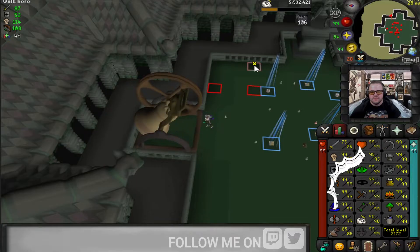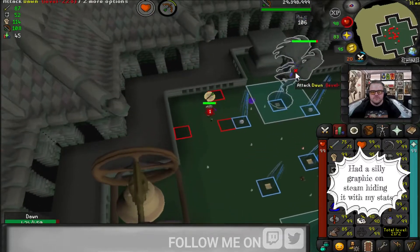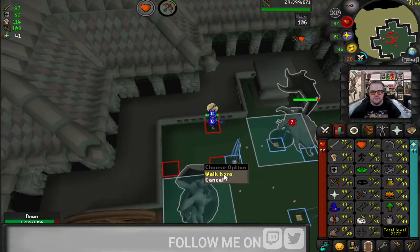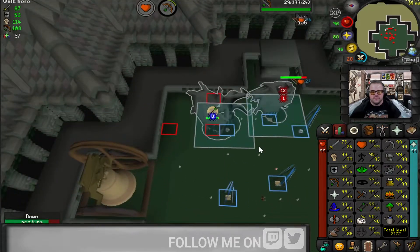What was that? That was a Grotesque Guardian, and I'm going to explain how I got the 20 kill master task done with only 45 defense. Here's my gear and inventory setup — you'll see no sight, so we went with a tent whip and rune defender.